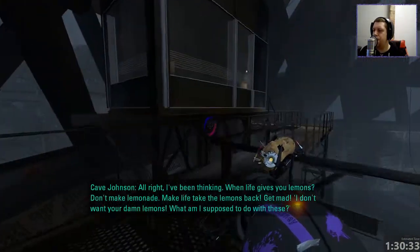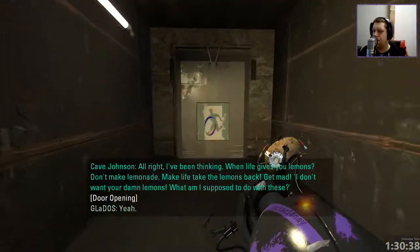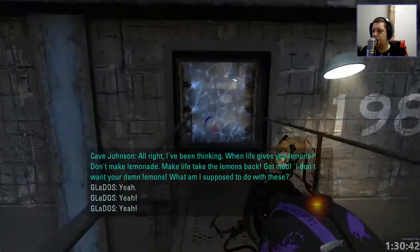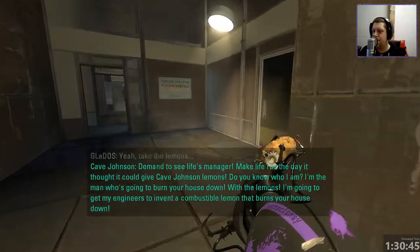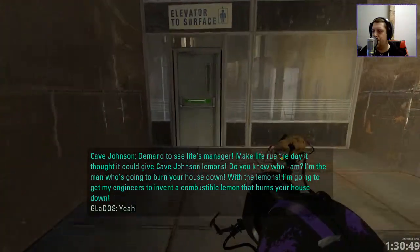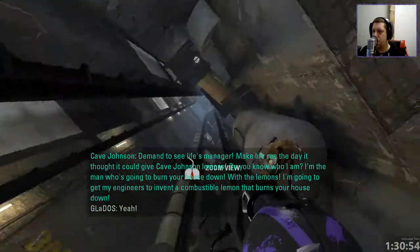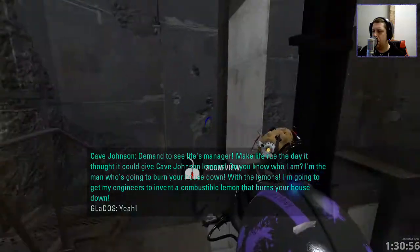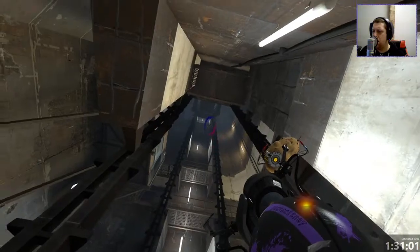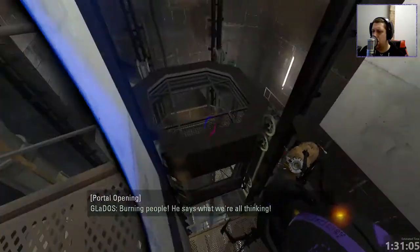Cave Johnson delivers the famous lemons speech: 'I've been thinking. When life gives you lemons, don't make lemonade. Make life take the lemons back. Get mad. I don't want your damn lemons! What am I supposed to do with these? I'm gonna get my engineers to invent a combustible lemon that burns your house down!' Oh, I like this guy — he's fighting people! He's saying what we're all thinking!